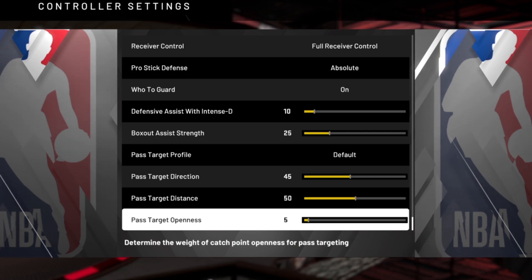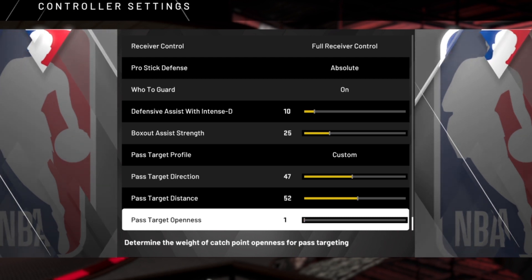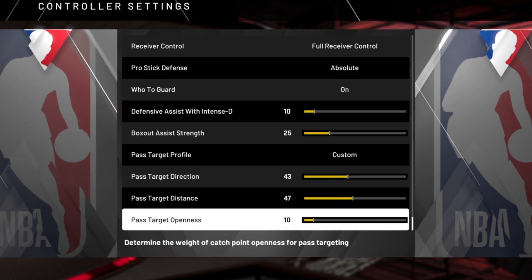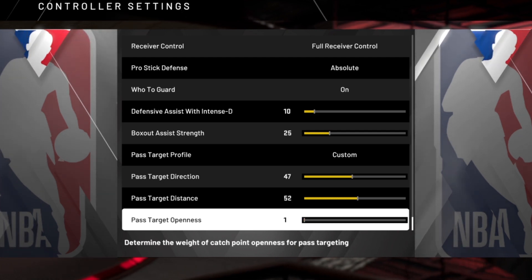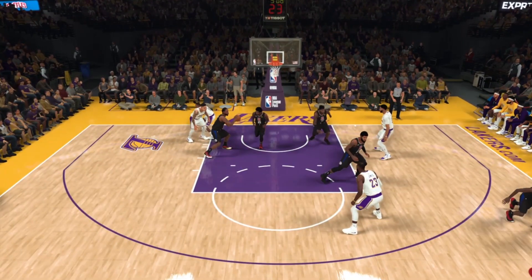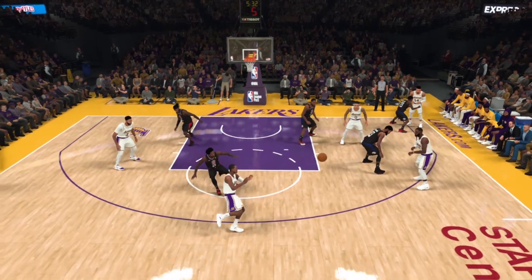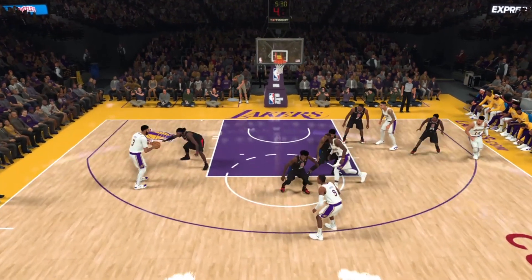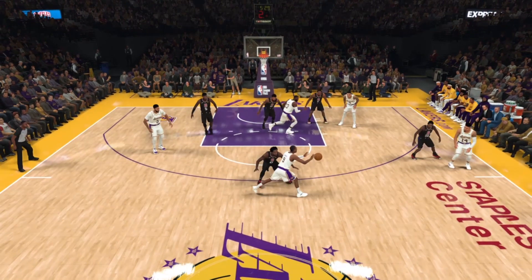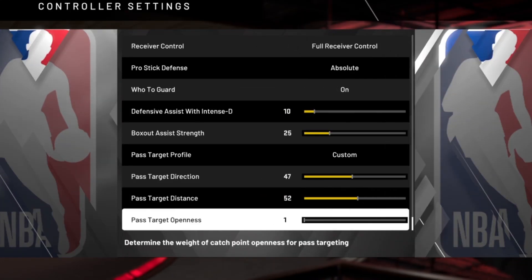Let's deal with openness first because we're going to dispose of it — take it all the way down to 1. I like to make my own decisions and strategize myself. I've tested this function just to see how it works and, not surprisingly, it really doesn't work. It definitely still struggles to anticipate. It can lead to some pretty inexplicably dumb passes, and when you have a high openness setting you just see a lot of pointless ball-swinging — passes that don't really accomplish much. It's just not good at identifying the best option. But the good news is, we have brains.